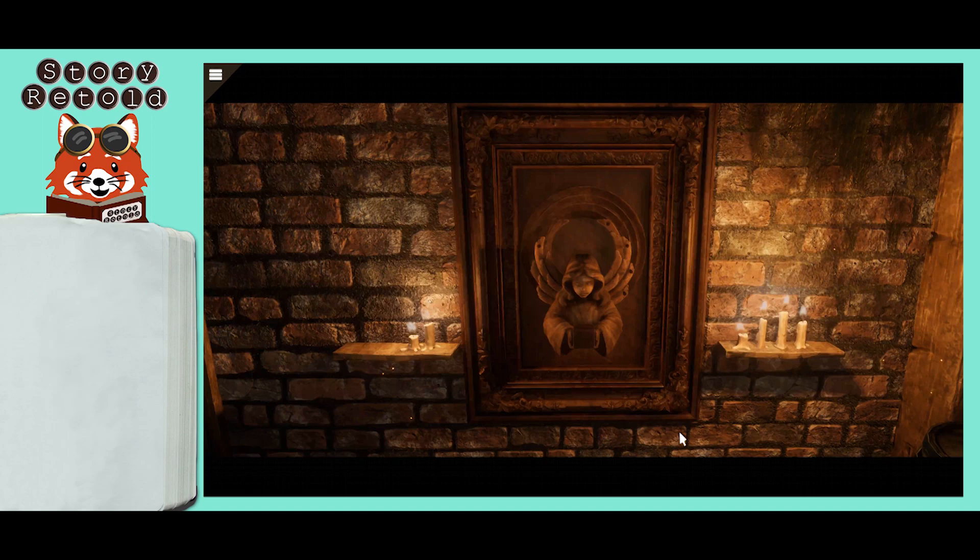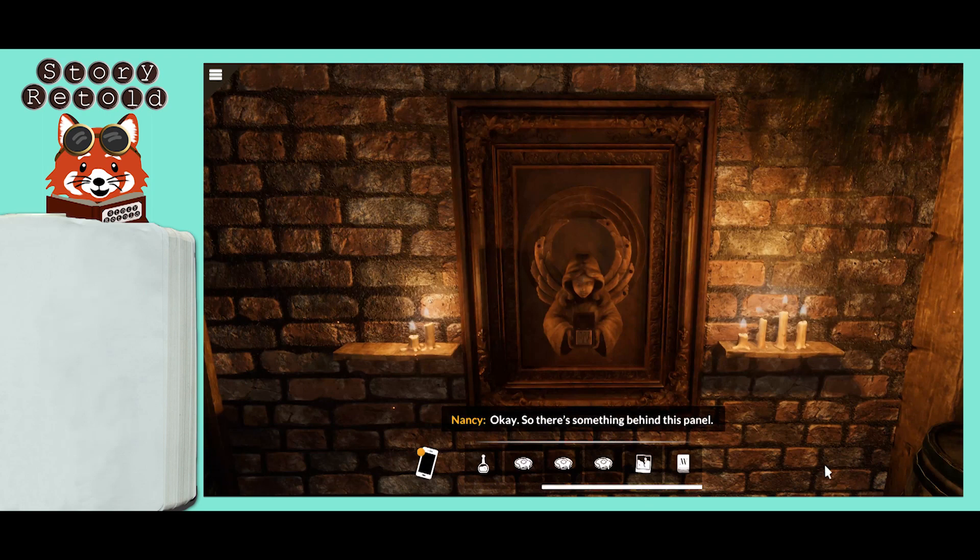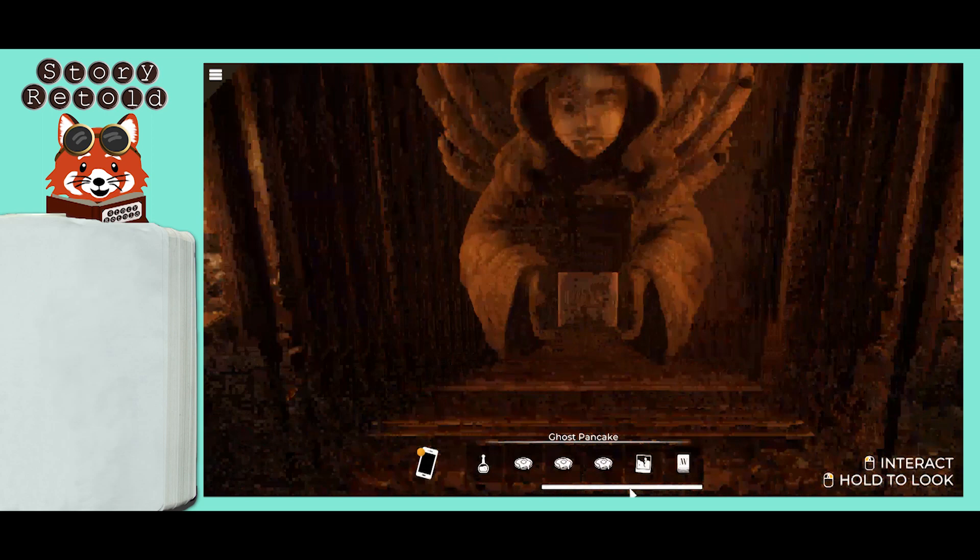When the angel's box opens up, use the AW key on the AW symbol to escape. So there's something behind this panel — just need to unlock it. AW. Again?